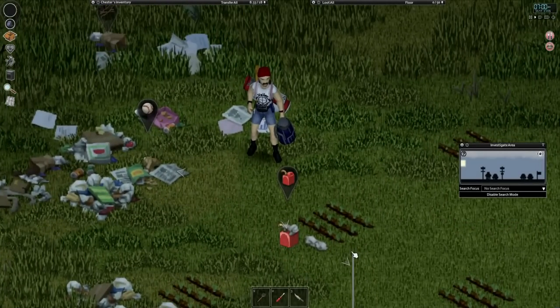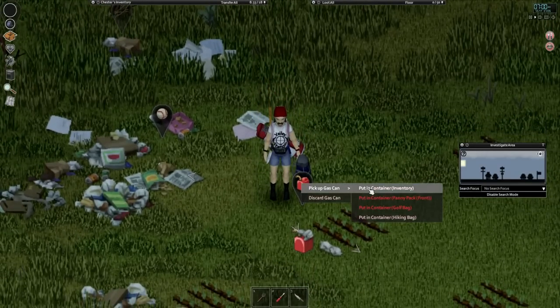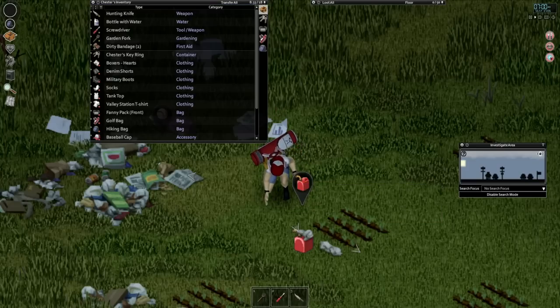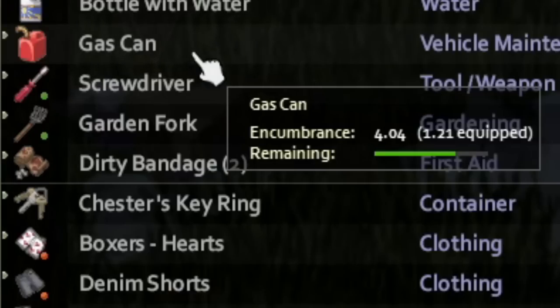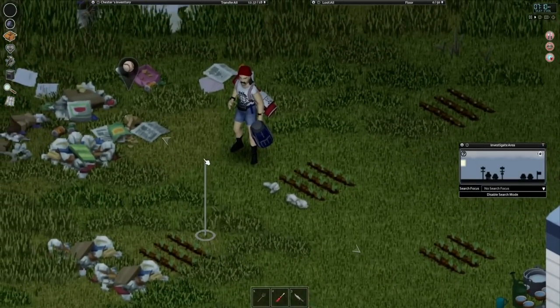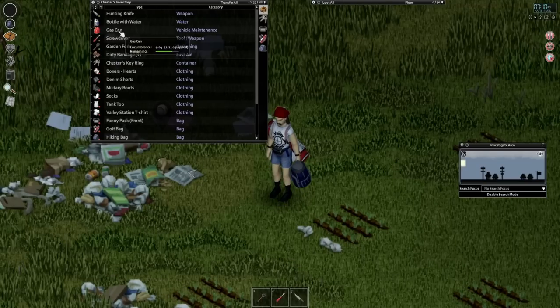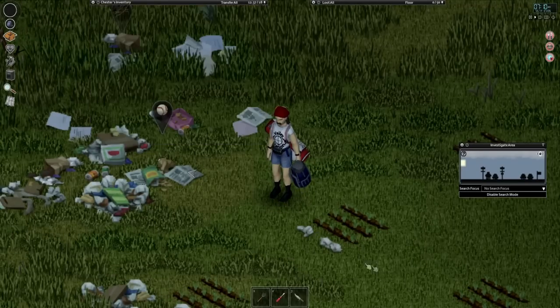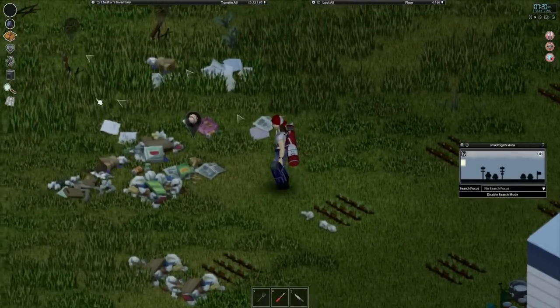Well, well, well. It looks like waiting an extra day was worth it after all. Is that an entire gas can? It doesn't say empty either. No way — yes way! That is an almost filled-up gasoline can just in the trash, dude. This gives me so much hope. Before I was getting worried that all I would find is trash, but this is the kind of stuff that would actually save a normal Project Zomboid run. And I just found it in these paper tissues!